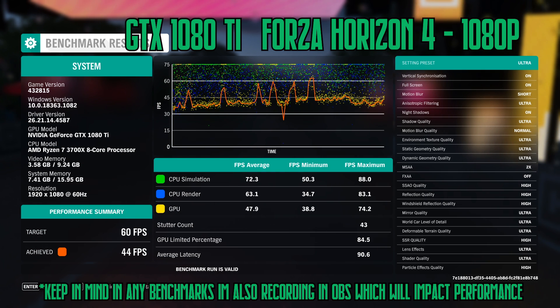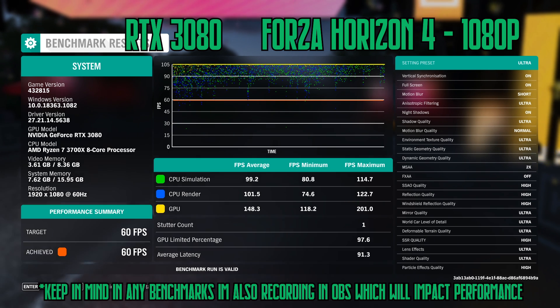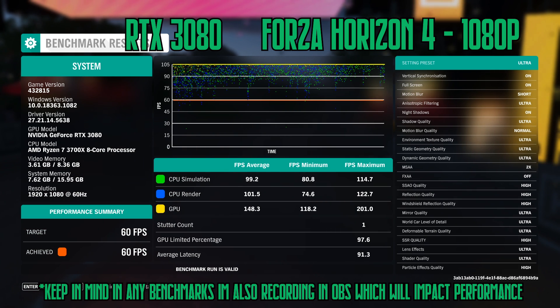At lower resolutions, the CPU is going to matter a lot, and this is kind of what we saw here. It only managed 44 frames per second on the 1080 Ti, but let's have a look to see how much more the RTX 3080 did. It did a solid 60, and actually reached a max of 201 frames. But I think the true test will be to see how this performs in 4K.